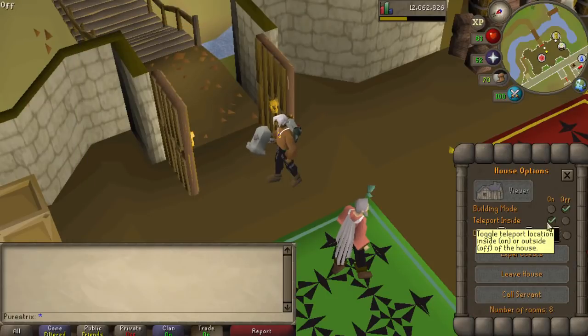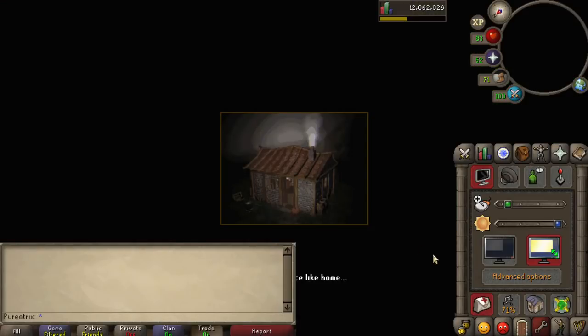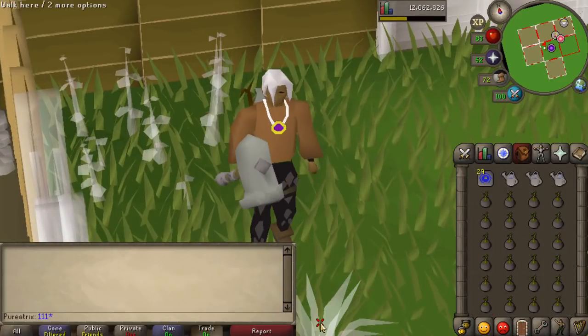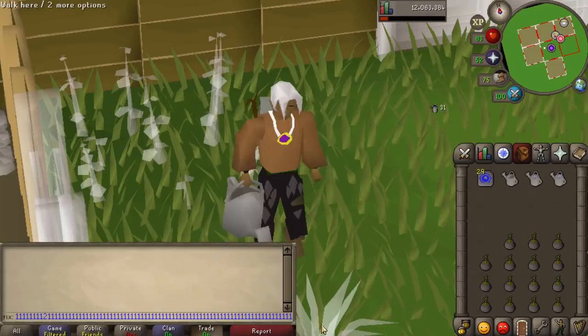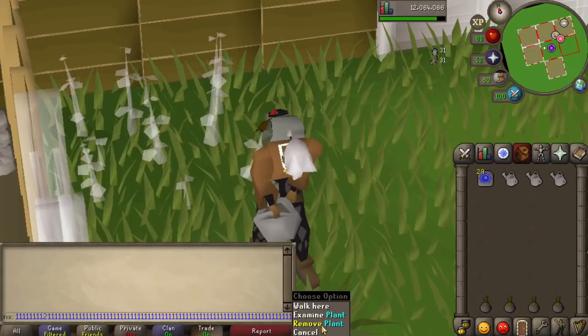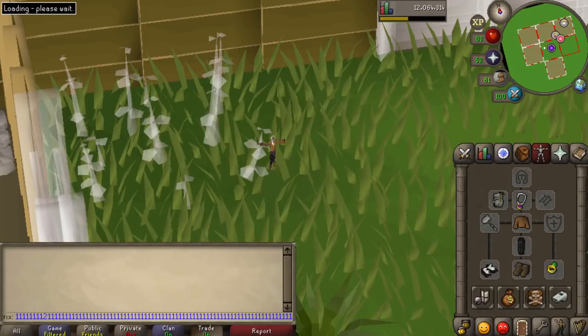Once you're ready to go, make sure your teleport options for your house are set to inside your house, and then teleport in and turn on building mode straight away. The bagged plant one construction spot is located literally just next to where you teleport into your house if you have the basic garden. When you plant and remove the bagged plants, it's a really good idea to use resizable mode and take advantage of the bottom area. That way, you can right click and left click on the same place and not have to move your mouse at all. You can also hold down the 1 key to do all of the chat options you need, for selecting the bagged plant and for removing the item.